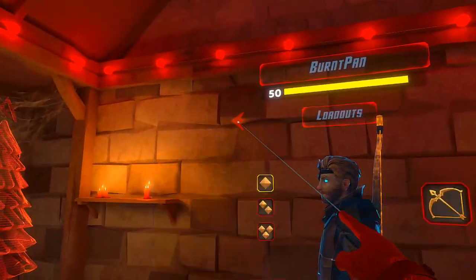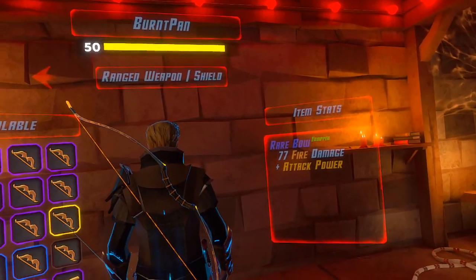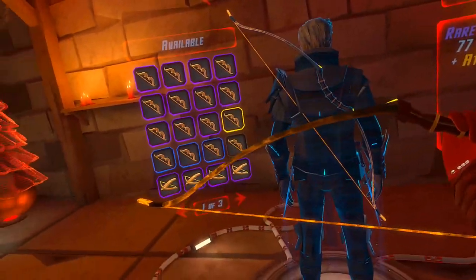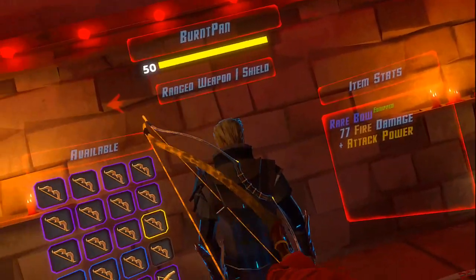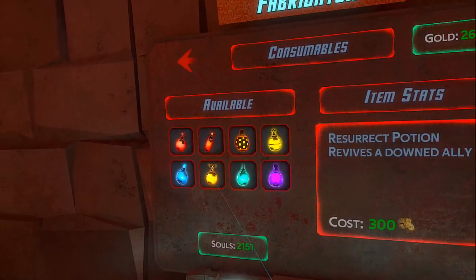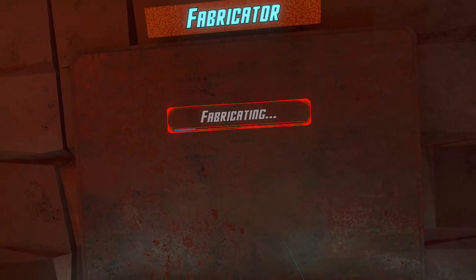And then I've got the bow — it's a fire bow, probably my best fire bow. It has fire damage and attack power, and it's rare, so it still has that red tint to it and not that purple tint that I don't like so much. I'm actually gonna make some quad damage potions.